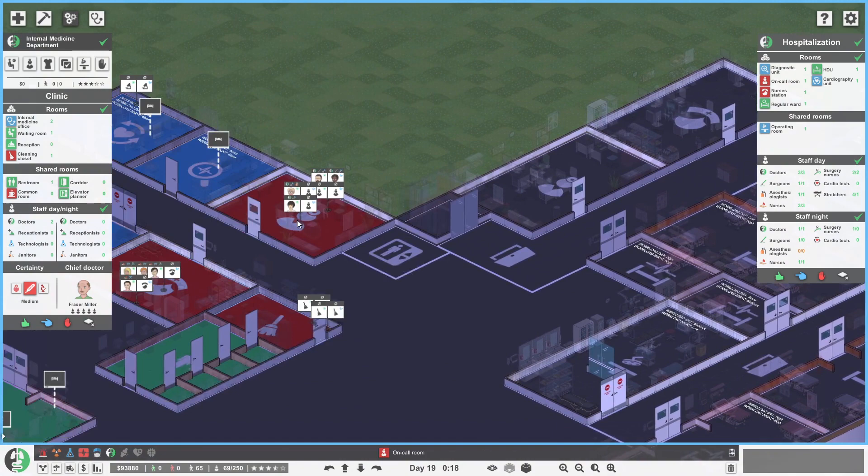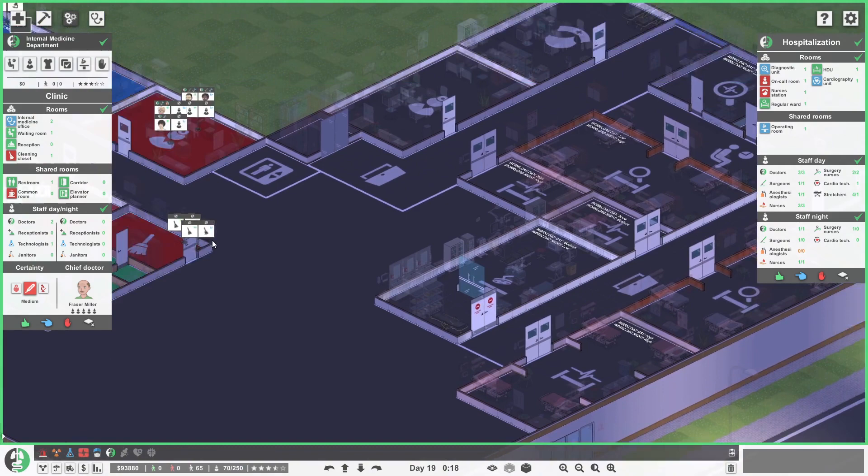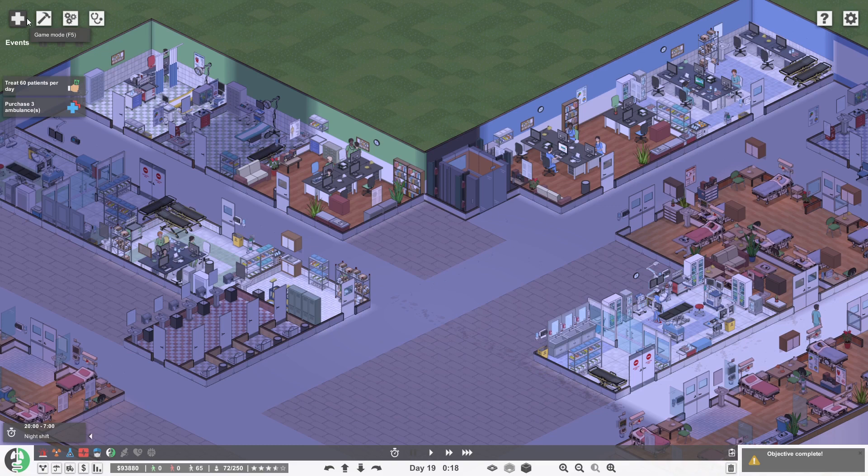We need a technologist for this cardiology unit. I don't quite know why we have to have cardiology in every department, but that's going to be okay. We'll get Charles to come and work that. We'll grab one for the day and one for the night for now — we'll just grab those two and see how it goes.